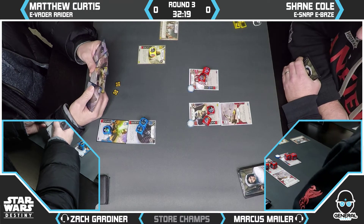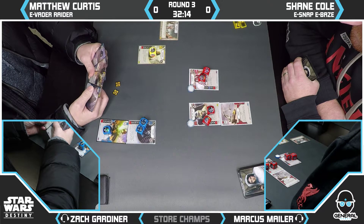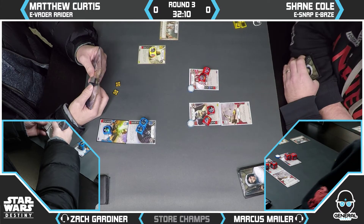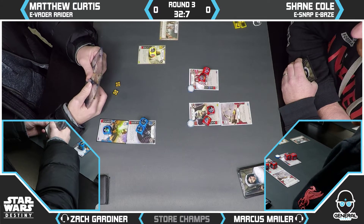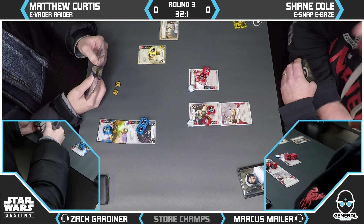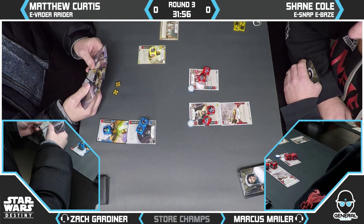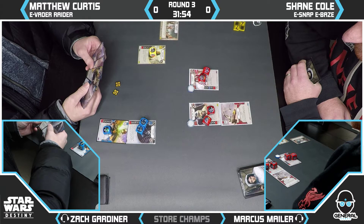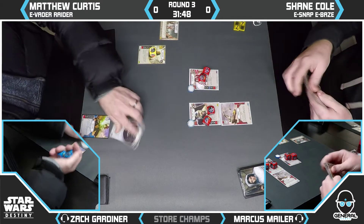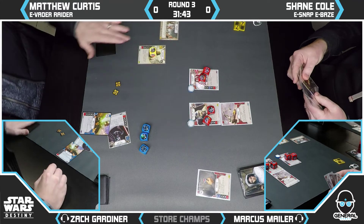Both getting their actions out on the board. Interestingly, in the previous match we saw this exact deck played, the wingman wasn't played initially — it was played last. We commented that Snap wants to disrupt straight away; you want to get the pressure early. Now Matt isn't worried — he's got at least one more action with resources, barring a Hit and Run. Vader Raider doesn't really drop upgrades apart from Vibro Knife possibly; they're looking for one-cost events normally.